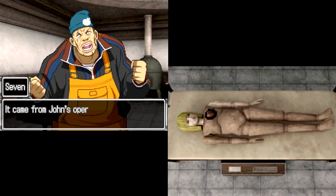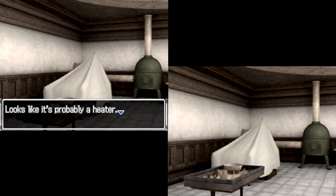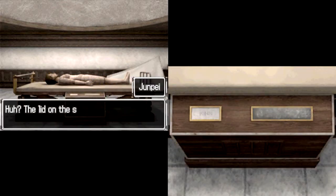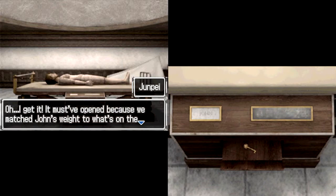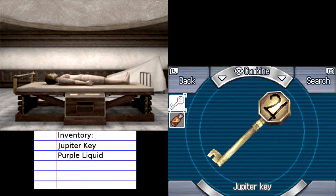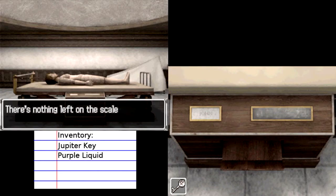Hey Junpei, I just heard something. It came from John's operating table. We better check it out. Hey Junpei, look at the scale. The lid on the scale — it's open. And there's a key in here. It must have opened because we matched John's weight to what's on the chart. So we've got the Jupiter key, which is interesting. I believe this is the key that lets us go back to the main staircase, and I think this is the key they found in the laboratory last time.